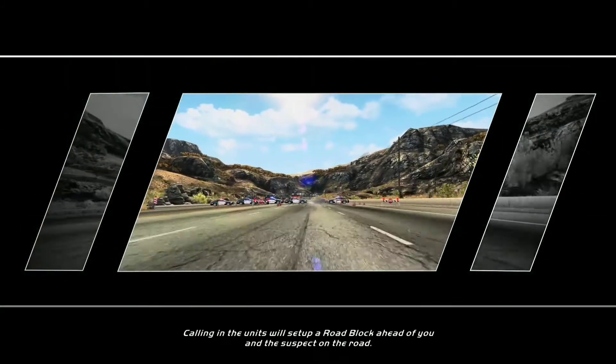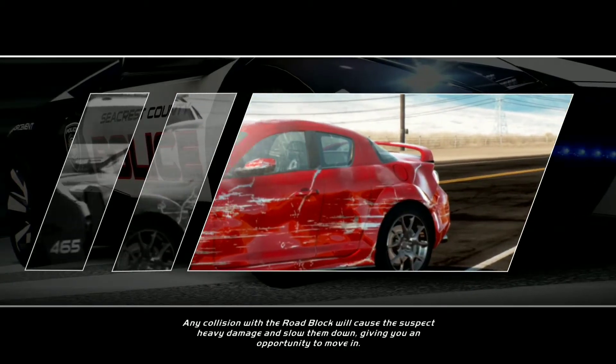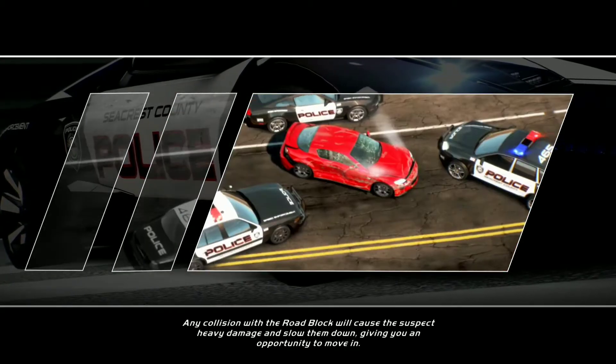Calling in the units will set up a roadblock ahead of you and the suspect on the road. Any collision with the roadblock will cause the suspect heavy damage and slow them down, giving you an opportunity to move in.